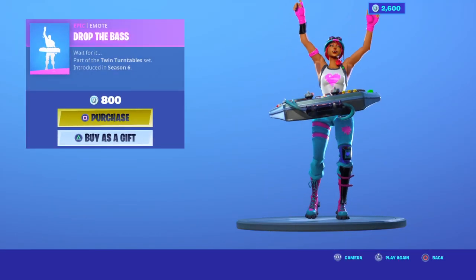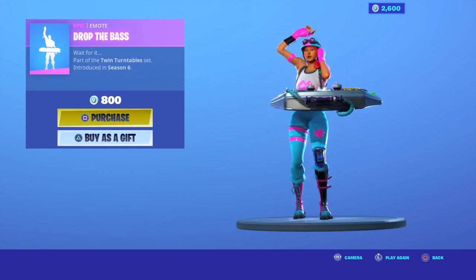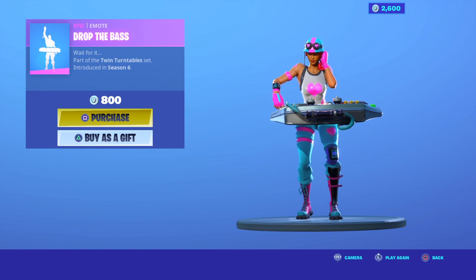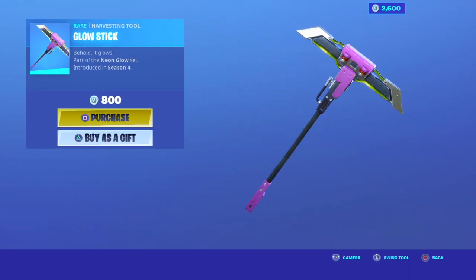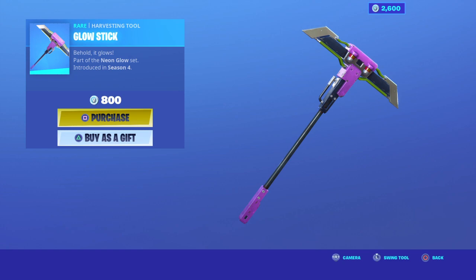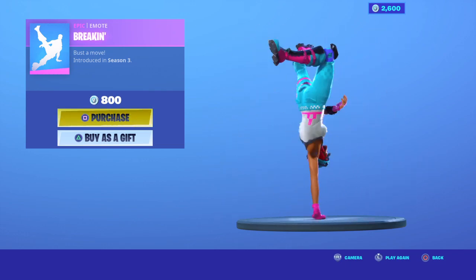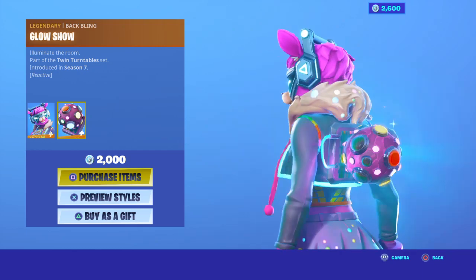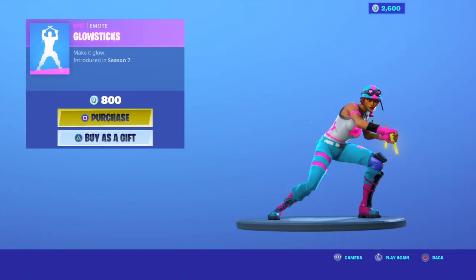We have the Drop the Bass emote. We have the Glow Stick pickaxe — in my opinion it sounds like a lightsaber kind of, just listen closely. We have the Break-In Dance emote. We have DJ Bop with the back bling Glow Show, with the selectable style remix — I like the other style better. We have the Glow Sticks dance emote.